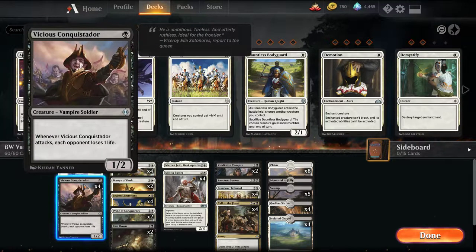We have Vicious Conquistador — another 1-mana creature, a 1/2 in this case. Whenever it attacks, each opponent loses 1 life, so even if it doesn't get in for damage, it still makes the opponent lose a life. The 2-Toughness is quite relevant against Chain Whirler decks, just to keep our creatures alive afterwards.